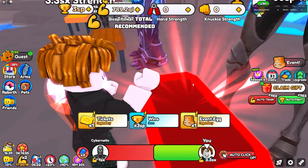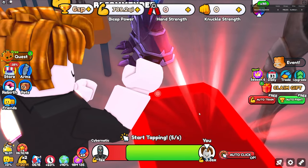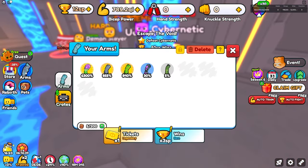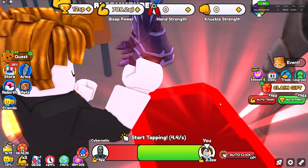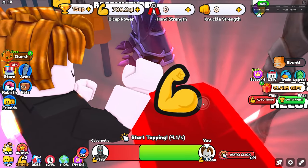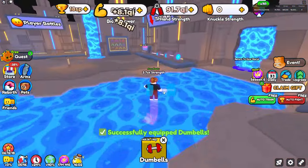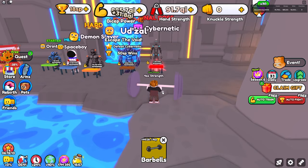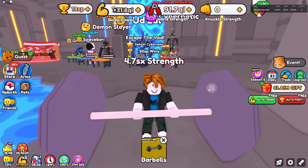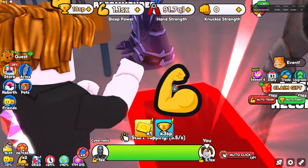I have 3 sextillion now and need 50 septillion for the next area. Last time I did this with one pet it was very difficult. Then I realized I'm not even using my arm — let me double check. Yeah, arm isn't equipped. Maybe I can beat the next area with that. I'm getting 3 septillion every time. Going to grind bicep strength a bit more — let's get up to 5 sextillion quickly.